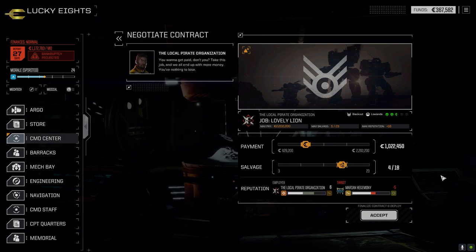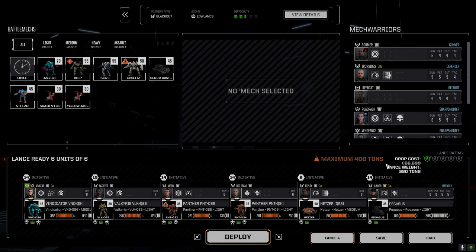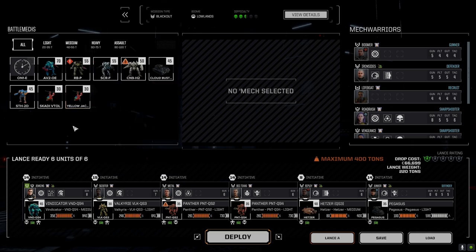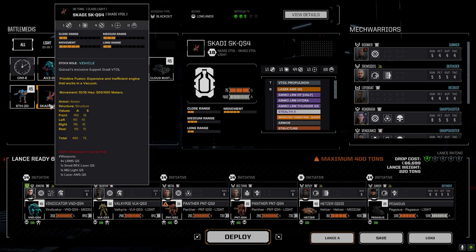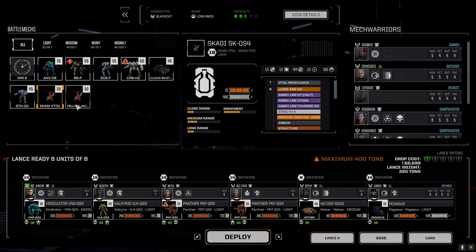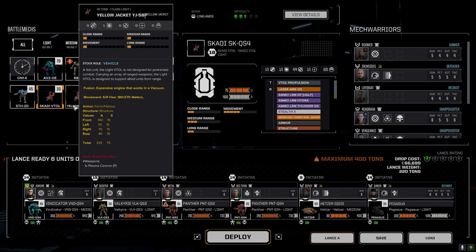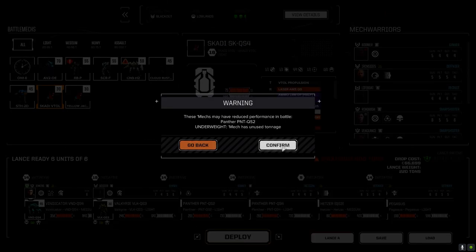We're going full salvage on this, and hopefully we can pick up some quick cell gear and we don't come out too trashed — we've had some issues in the past. I pulled forward the Yellow Jacket because it has the pirate plasma cannon, the 10-ton plasma cannon that does an AOE overheat. But I'm liking the Pegasus and I think it's better for the secondary lance anyway. How bad could it really be?